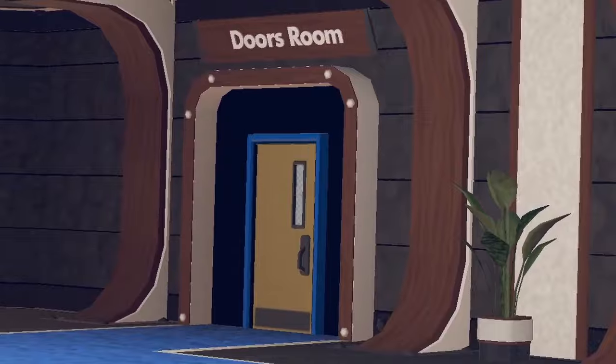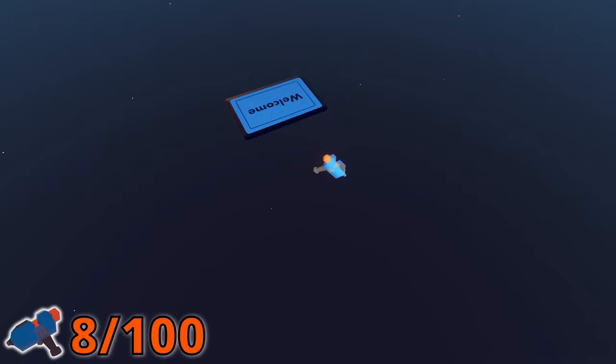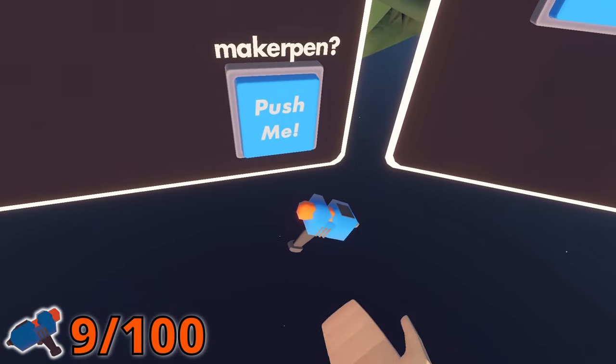The doors room, or the room's directory, has two Maker Pins. Once you spawn in, there is one at your feet. Then go straight ahead and press the lower button that freely gives the second pin.